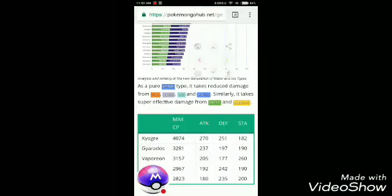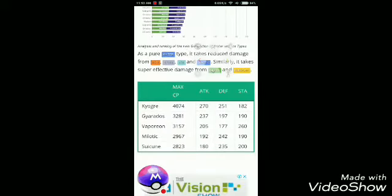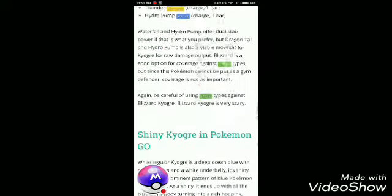So guys, it has a pure Water type. It reduces damage from Fire, Steel, Ice, and Water. Similarly, it takes super effective damage from Grass and Electric. So Grass and Electric are going to be the biggest damage dealers against this Pokemon. Here are Quagsire's movesets: Dragon Tail, Waterfall, Blizzard, Thunder, and Hydro Pump. And there is a Shiny Quagsire which I am talking about.